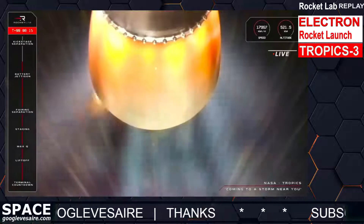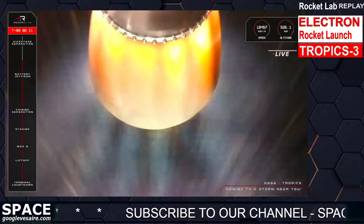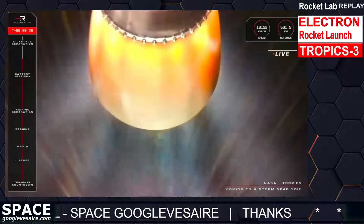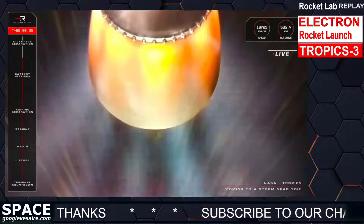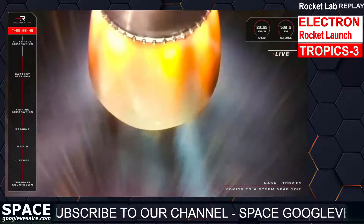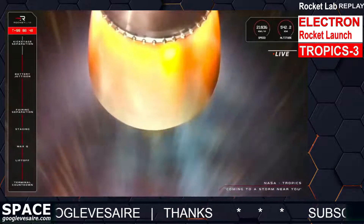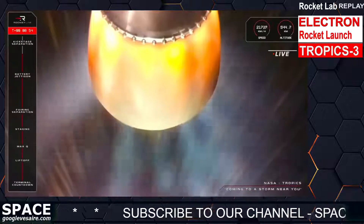T plus eight minutes in and we are now around 30 kilometers away from that 550-kilometer target orbit. This stage two burn is taking us all the way to a circular orbit, then we have that dogleg inclination change just over the equator to put us in the correct plane for payload deployment coming up at 33 minutes into the mission. Electron is continuing well at speeds of over 19,000 kilometers per hour ahead of SECO and kickstage separation. SECO stands for second engine cutoff.